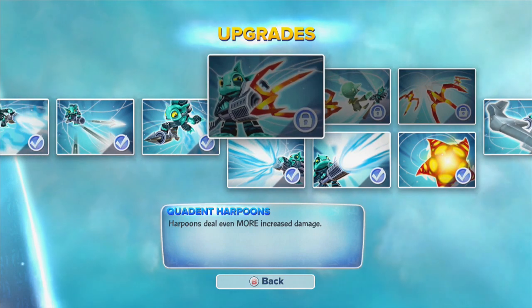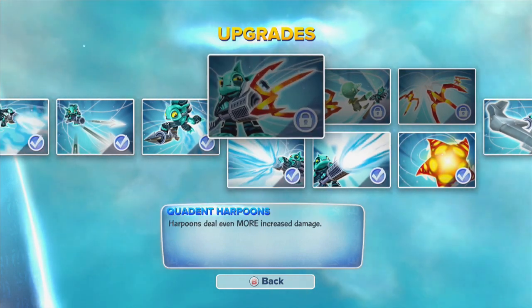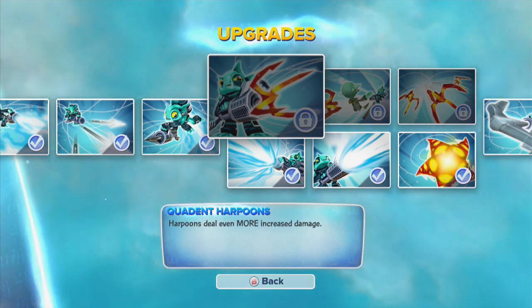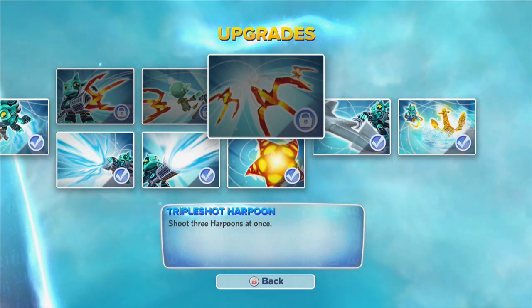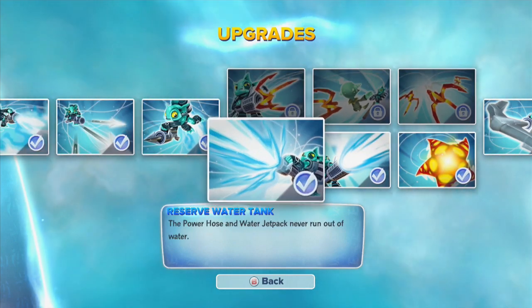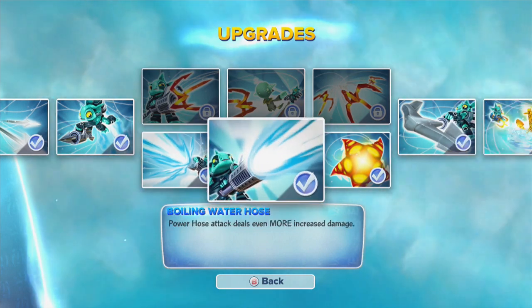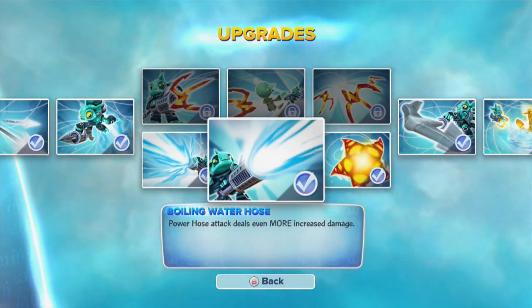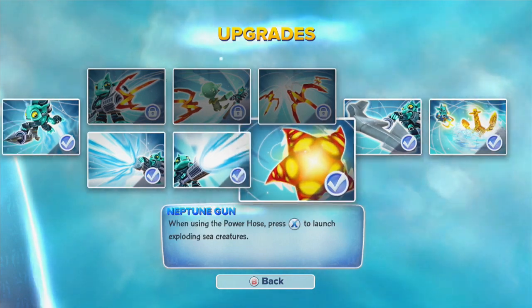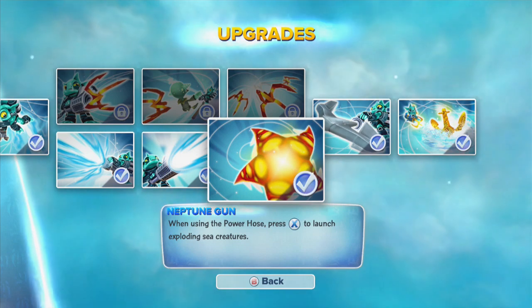So you may go with that path, or you may decide to go with the Harpoon Path — harpoons deal more damage, Piercing Harpoons, or Triple Shot. I kind of think the bottom path is the way to go with Gilgrunt, because you want to be able to get that speed going, and having the water there just kind of helps — the unlimited water. That's kind of his thing.